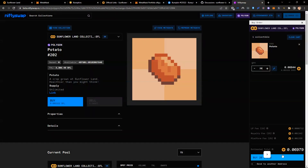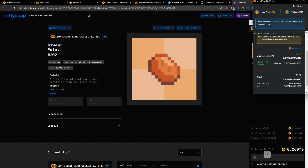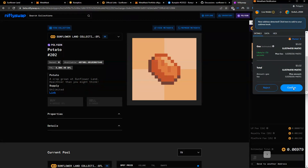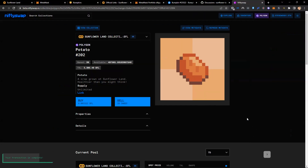I don't actually have any SFL in my wallet since I sent it all to my farm, but I could go ahead and confirm — it looks like it will take it out in Matic. The transaction is now in process, and it's going to give me 20 potatoes. This way we can bypass those timers and get a bit of a head start.